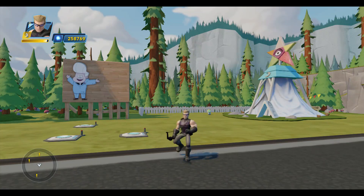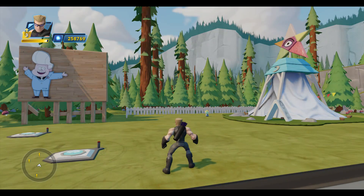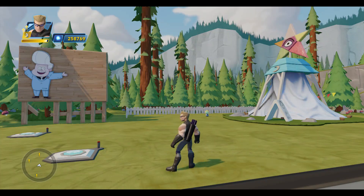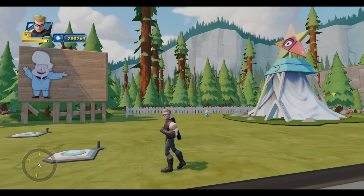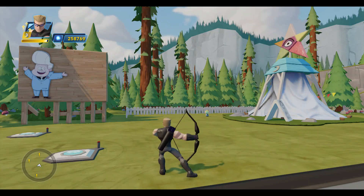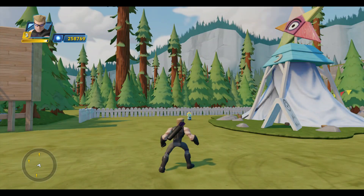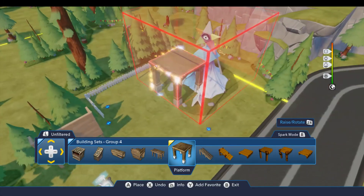But for today, let's finish up Gravity Falls, and we'll begin by adding Gideon and his goons to the Tent of Telepathy. This isn't a mission per se, but I wanted to include Gideon in my toy box because I thought it'd be cool if when you visited his tent, he sicked his goons on you to chase you away. I've already placed the Creativitoys that I'm going to need, so let's go over those really quick.